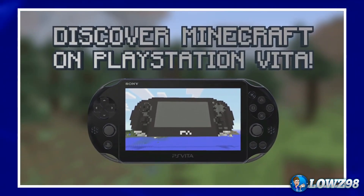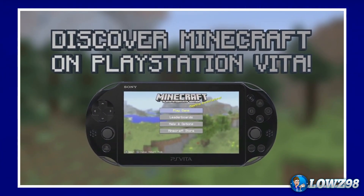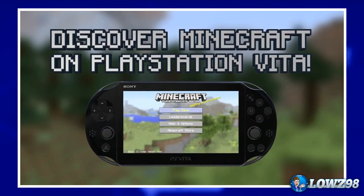And then if we go back here we have the menu — we've got leaderboards, help and options, and then the Minecraft Store. So I assume you go into the Minecraft Store and then you can buy costumes and texture packs, which are already preloaded onto the game, and you unlock them from there. I think that's a pretty cool addition so you don't have to keep hopping onto the PlayStation Store — you can just buy everything through the game.